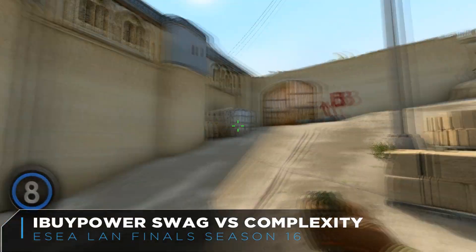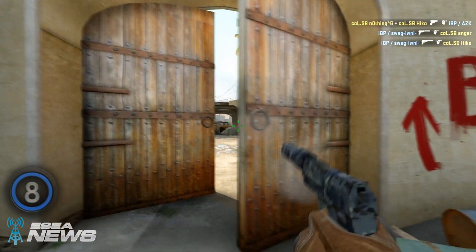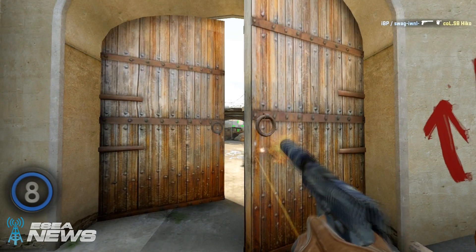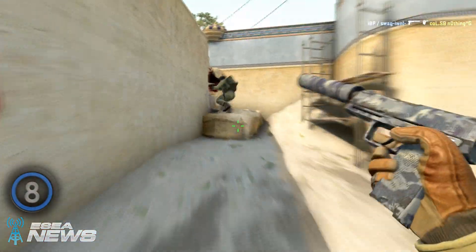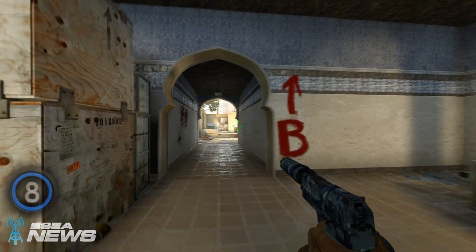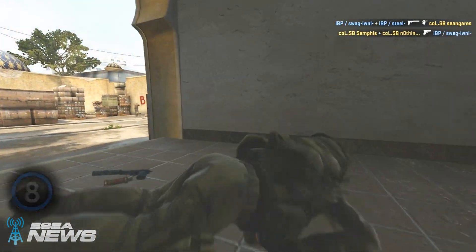At number eight we have swag of i5 Power up against Complexity on D2 Dust 2 as he gets the first two frags onto Anger and Eco with some nice headshots, finds a third headshot onto Nothing as well, before maneuvering to a B tunnels flank where he works his way in for a fourth kill with the headshot onto Sean Gares.